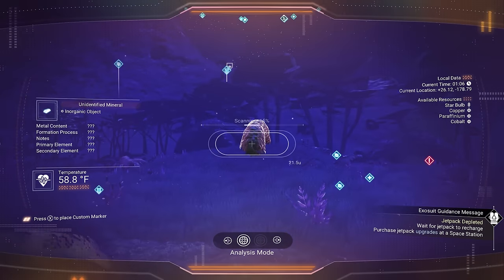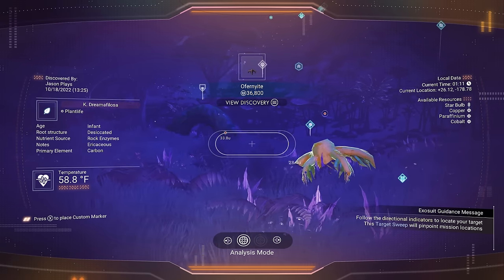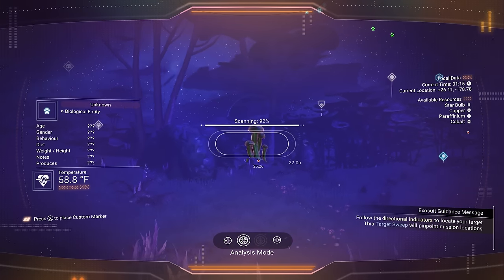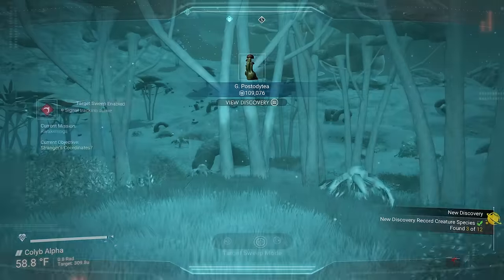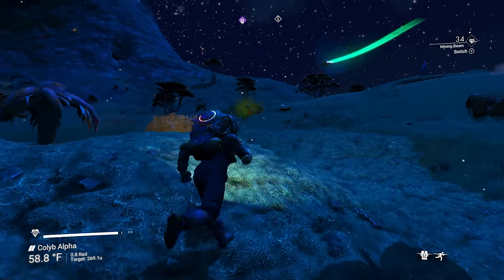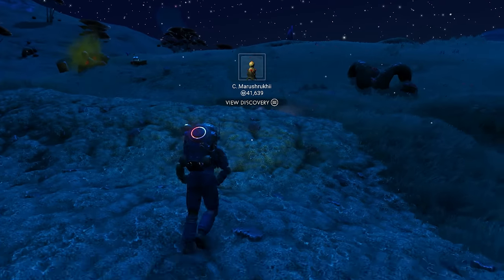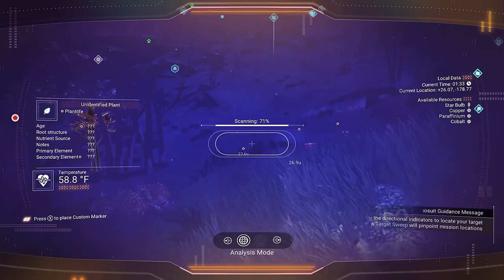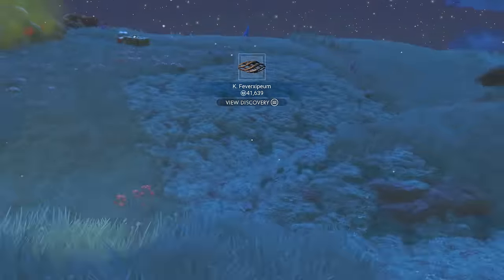Let's scan everything and make some money here. 36,000. Let's see if we got any animals we can make a ton of money off. Look at this thing — mushrooms? 109,000 for that scan! I'm feeling good. We know it's in this direction, and I would always recommend you scan everything — it benefits you a lot. Look at what's going on — we got some cool animals on this planet. That is pretty awesome.